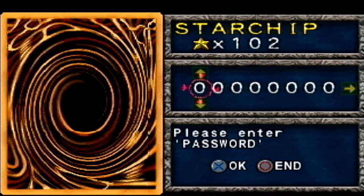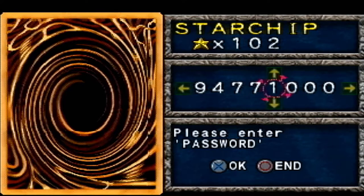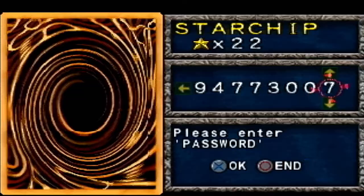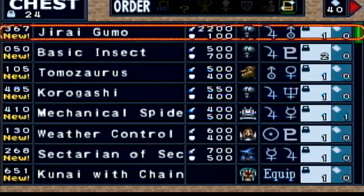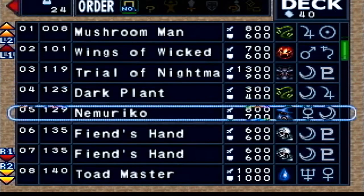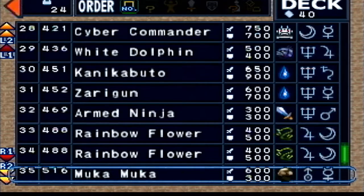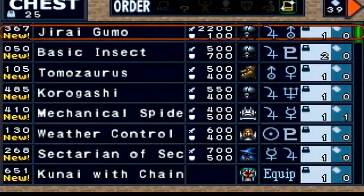There it is — Geragumo! Password is 9, 4, 7, 7, 3, 0, 0, 7. Boom! Geragumo! We got ourselves our new Geragumo, gonna slap it in there and pretty easily replace one of these water monsters. Just get them out of here — they're gross. I don't want to see them anymore. There we go, Geragumo.